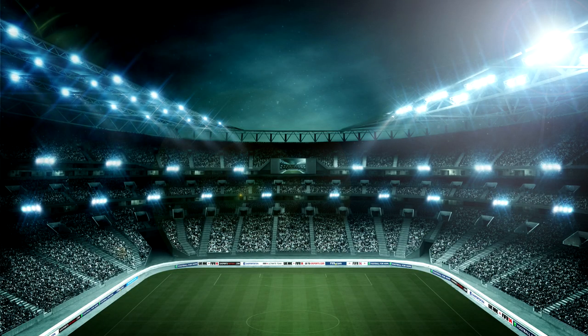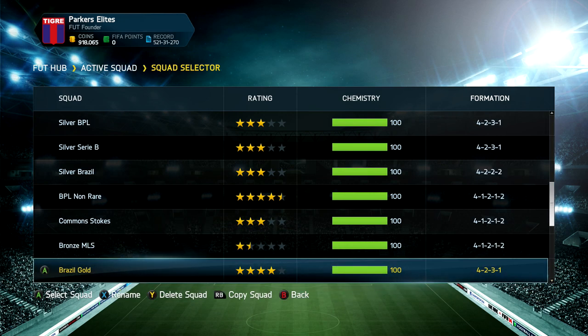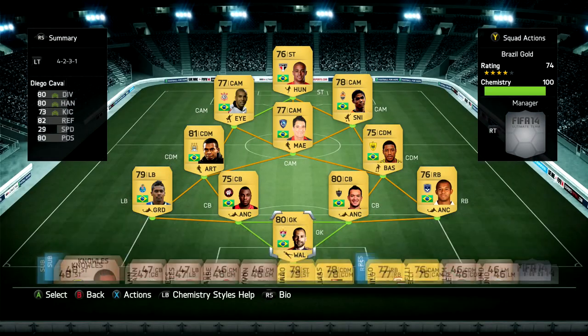Moving all the way down to the next squad — this is my Brazil Gold, another non-rare team, and this is probably actually my favourite non-rare team, even better than the Barclays Premier League non-rare team. You've got Wellerton up front, I think that's Emerson, you've got Shakhtar's Douglas Costa, and the best player on the team — you've got Thiago Neves.